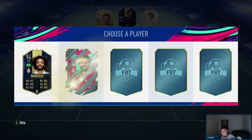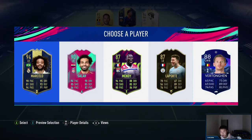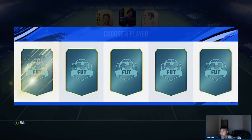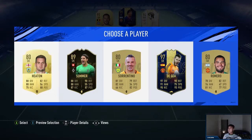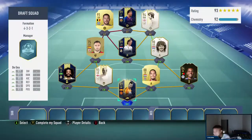We could have a 193! We get Marcelo - shoutouts to anyone who watches AA9 Skills, Marcelo! Big goalkeeper pick - thank you EA! It's a 193! It's a 193 with a big goalkeeper, boys - it is a 193 alert, here we go!